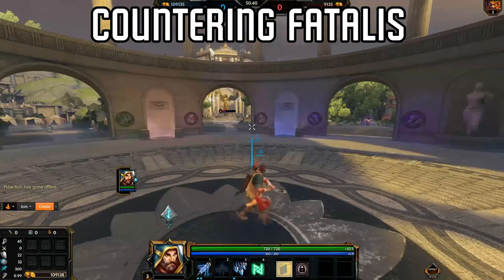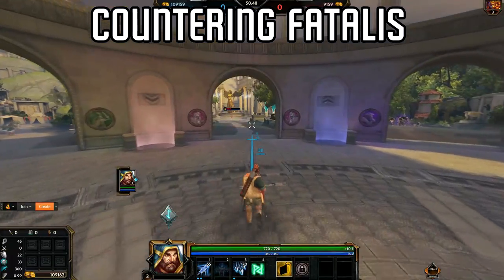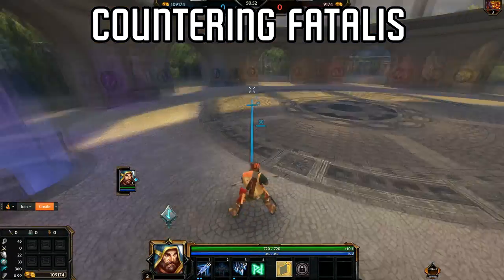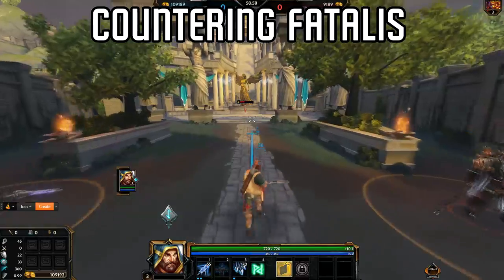The biggest counter I have to this is just hoping that you can hit it, or if you want you can switch out one of the items for Fatalis and go a little bit auto-attack-based, then engage with an auto attack and go into your combo. That's the best advice I can give for that — I just thought I'd mention it because it can be really annoying.